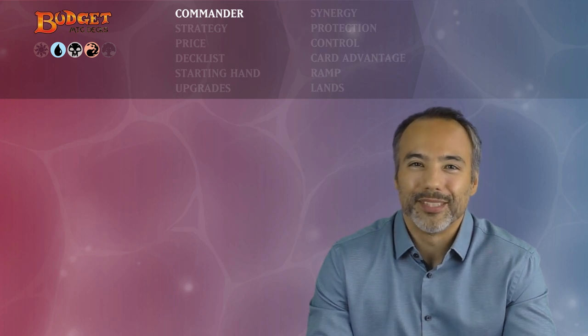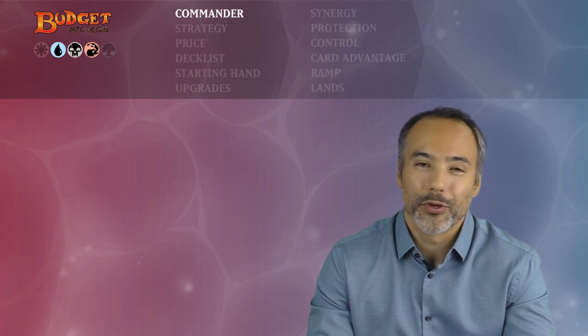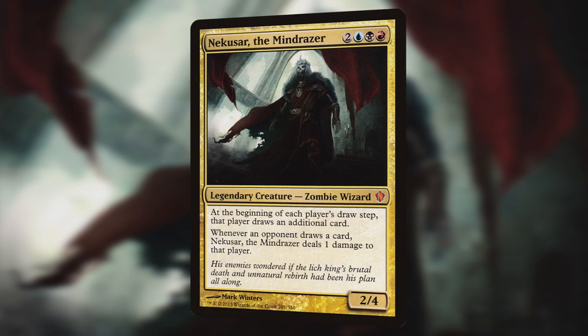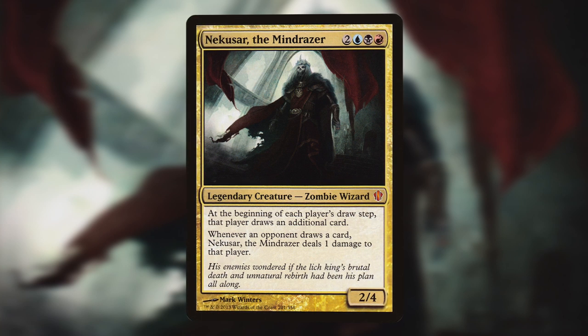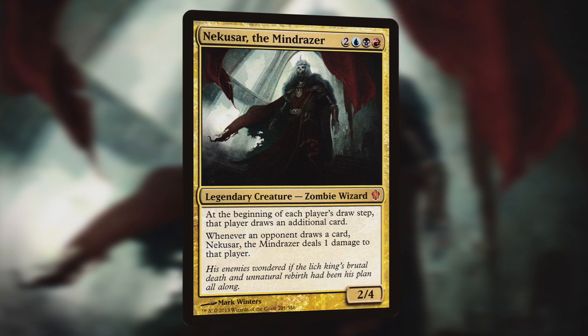Hi and welcome to another episode of Budget MTG Decks. I'm David and today we're going to be looking at another fun and effective commander you can build without breaking the bank. Today we have a sweet deck that punishes our opponents for drawing cards, and our commander is Nekusar the Mind Raiser — for two, a blue, a black, and a red, so five mana. We get a 2/4 legendary zombie wizard. At the beginning of each player's draw step that player draws an additional card, and whenever an opponent draws a card they take one damage from Nekusar.